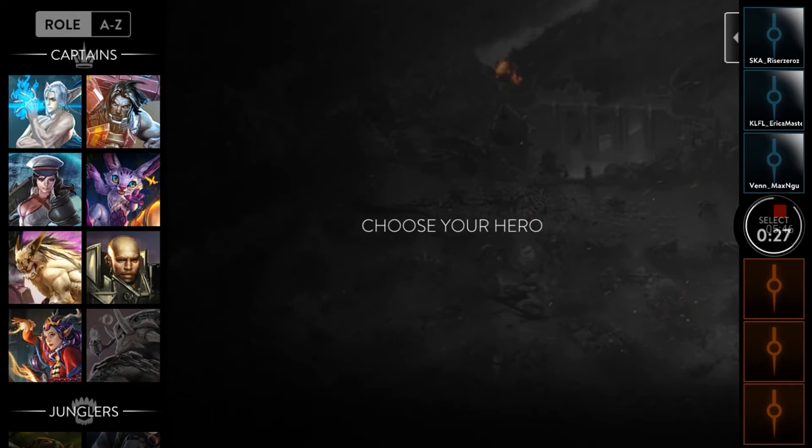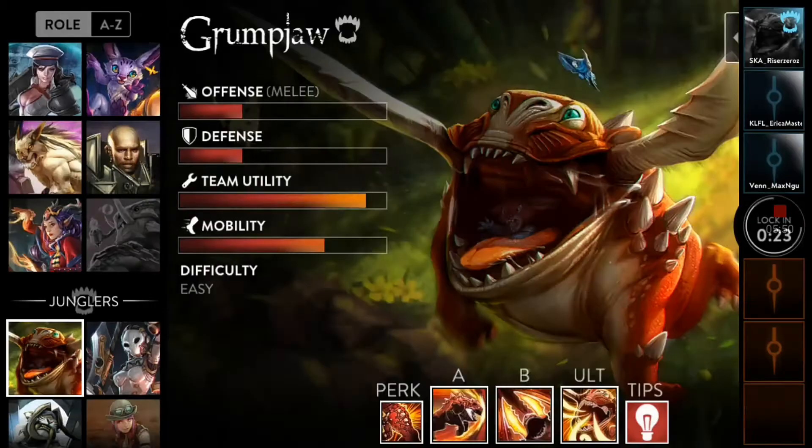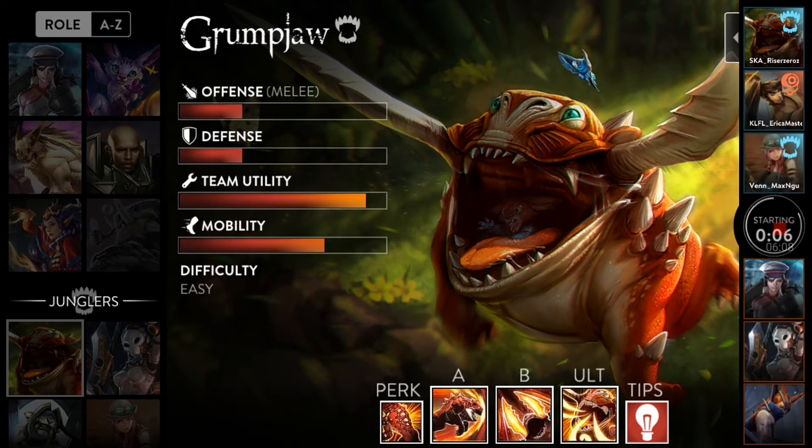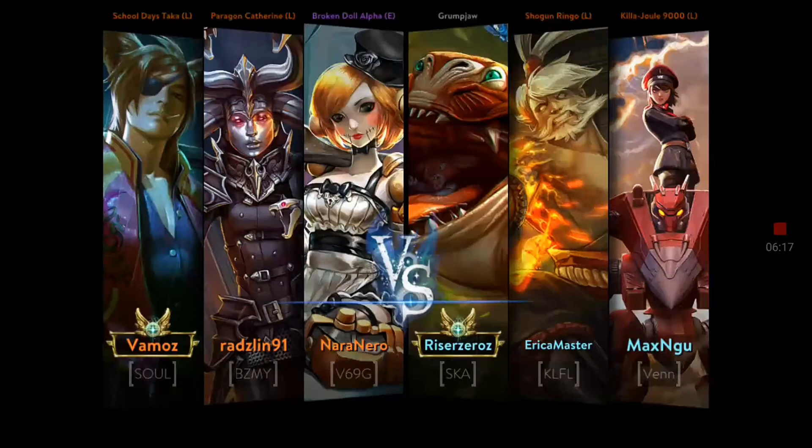Welcome back to the second part of the video. As I said, I'm going to be trying out the CP path of Grum Jaw yet again, because in the previous game I did kind of horribly. My teammates are WP Ringo and CP Joule. My opponents are a Koshka, Taka with the new School Days Taka skin — I absolutely love it, but it's quite expensive — Paragon Catherine, which looks ugly in my opinion, and Alpha with her skin, just being an absolute doll.